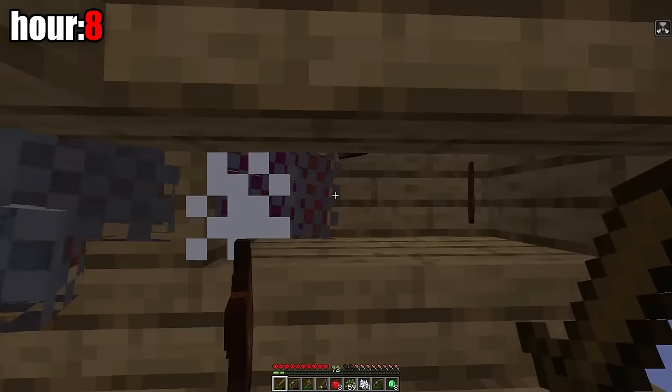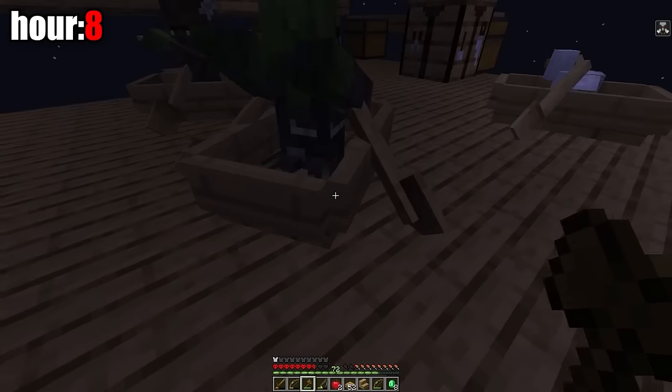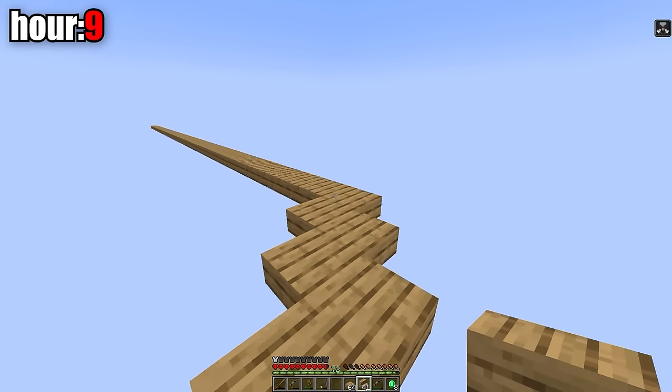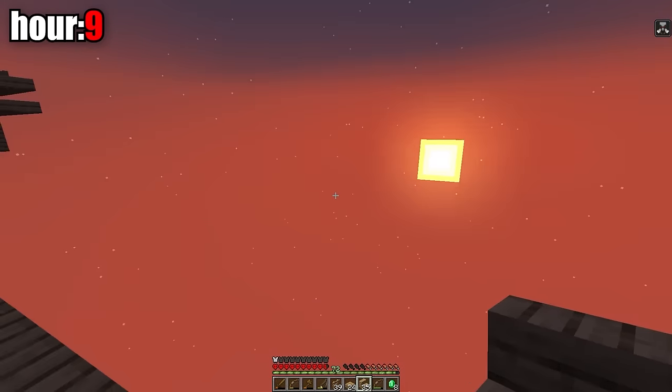It started to rain again. I got some armor from a mob — look at me in this empty world with actual armor. There was another zombie villager, so I put him in the boat. The second zombie villager is ready to cure. At the ninth hour I made my way to the witch house and built a spawn point for the witches, but for some reason the witches didn't spawn. I spent the rest of the day trying to figure out why.